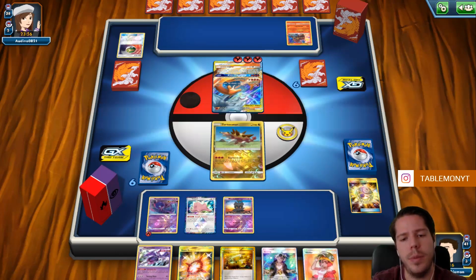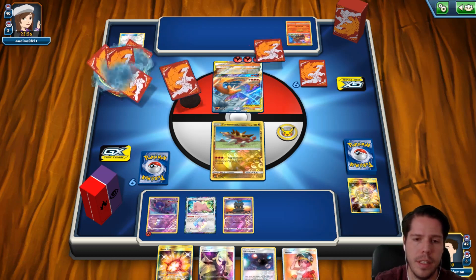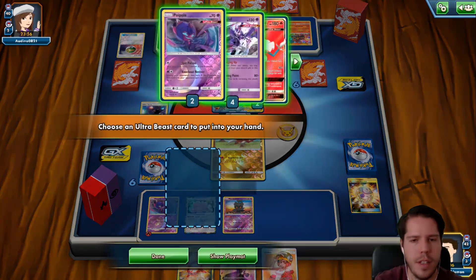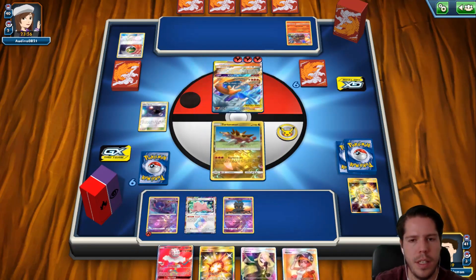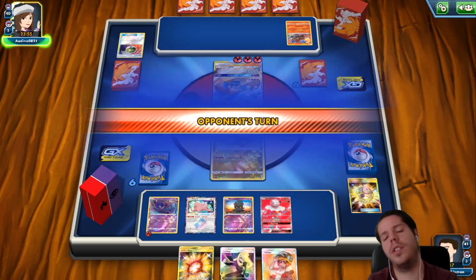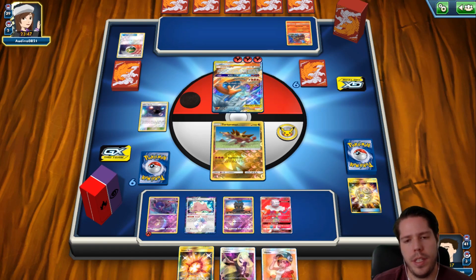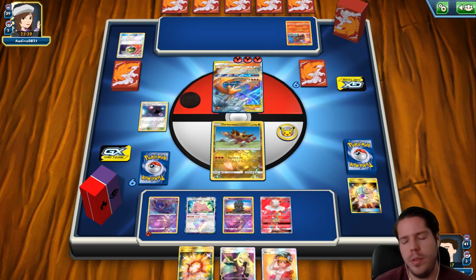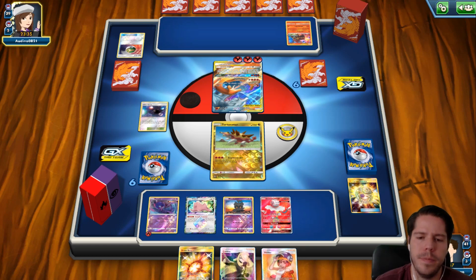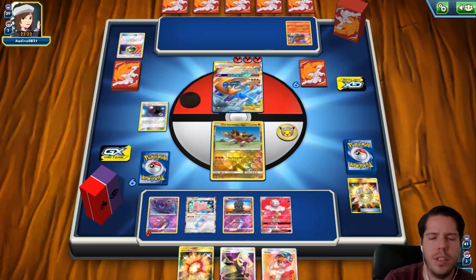I'm going to Lillie purely because I need a fresh hand — this hand currently sucks. The Ultra Space is nice because I can set up a Blacephalon here. I probably won't be able to attack with it next turn but that is fine. I'm not in any rush — unless I top-deck a fire energy and then off the Welder I get a really good combination of cards. Double Custom Catcher would be bad for us, although it would activate B-string, so perhaps it wouldn't be terrible. My opponent might be considering Greens.